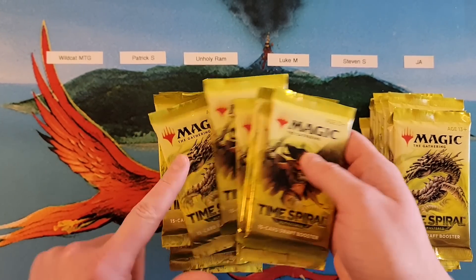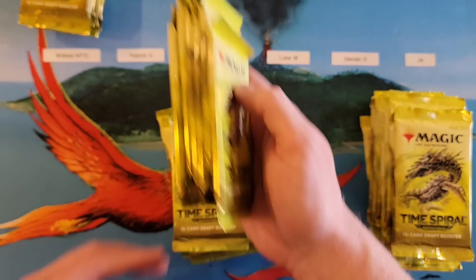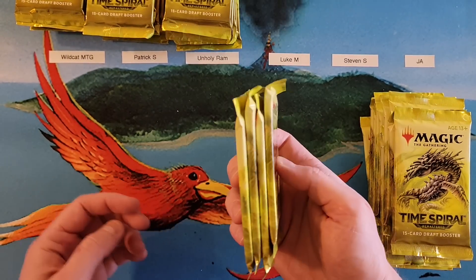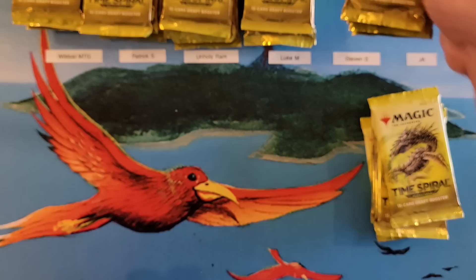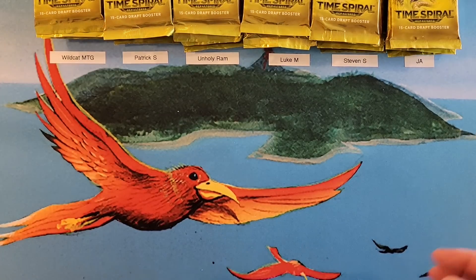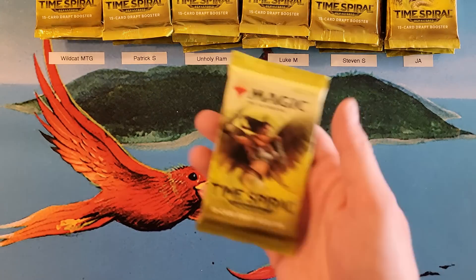Okay, we're all mixed up. So we got Wildcat MTG, you're in the front. We got Patrick — the unholiest of Rams. We got Luke. Steven, who I'm not sure has ever missed a Time Spiral battle — it's actually impressive. And then JA in the caboose. Good luck, everybody. I did say I went through my normal talking points about rares and mythics — we also count the old borders. So I was just going through the motions; I should probably say that too.